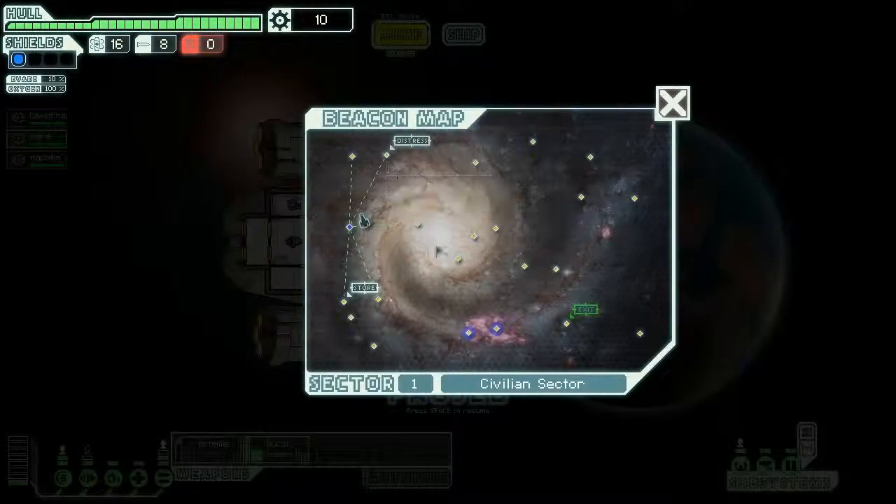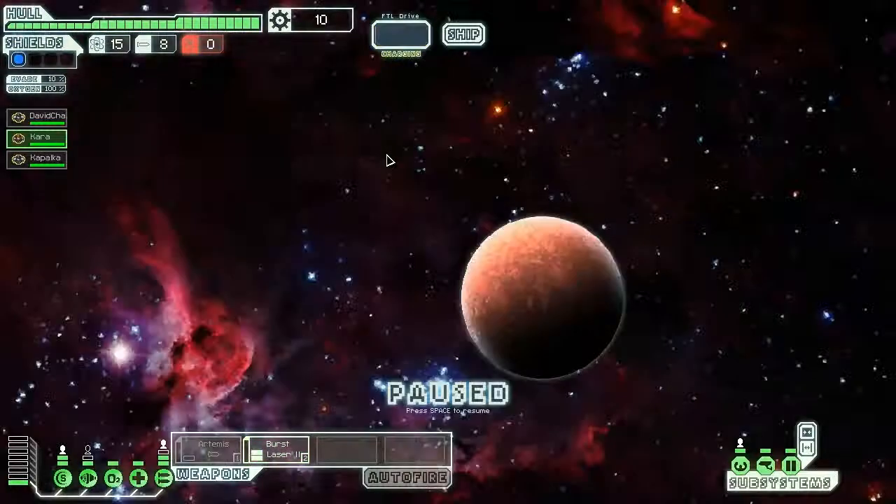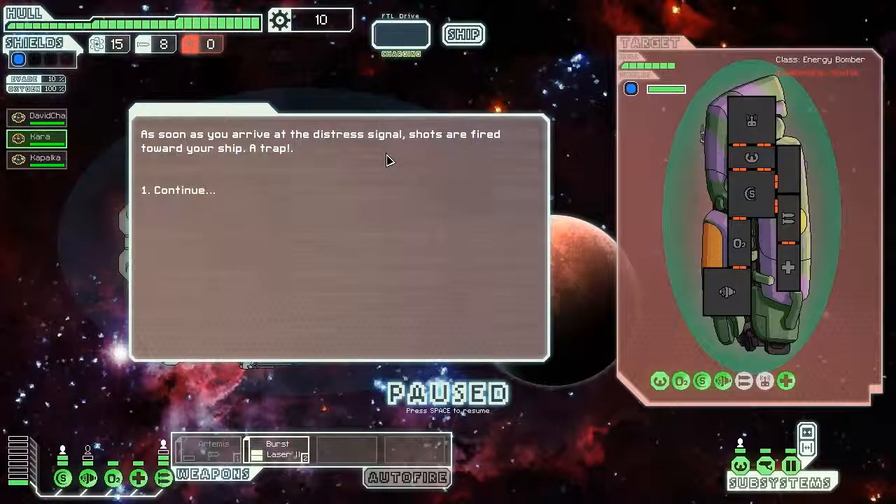Let's jump to that distress beacon and help out. Notice this is a nebula — if you go there it'll disrupt your sensors. Although it makes enemies slower, it also means you can't see your entire ship. If a mantis ship teleports crew onto your ship, you won't be able to see where they're attacking. Oh crap, there's a trap!